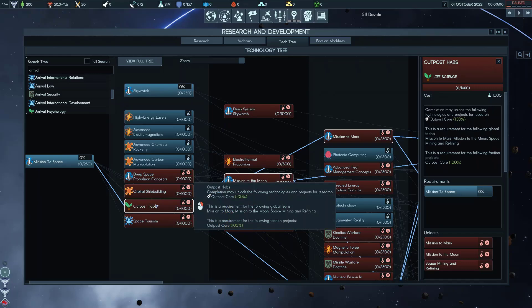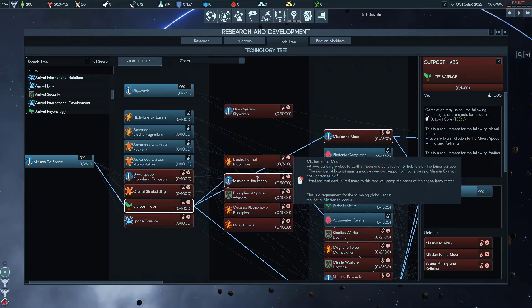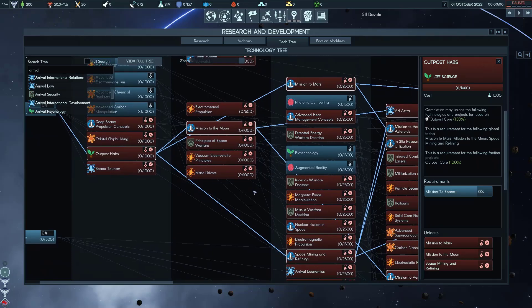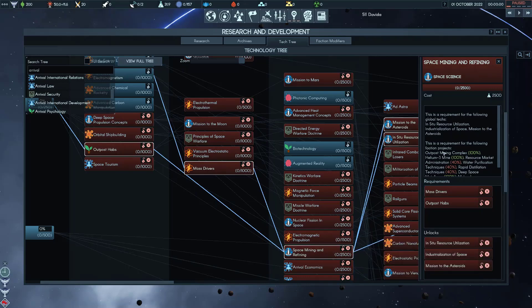Outpost Habs unlocks a project called Outpost Core — you have to do that as well, otherwise you can't build an outpost. Now besides just being able to send a single outpost there, you want to actually be able to mine the resource sites on the Moon or Mars. In order to do that, you need a few additional global techs. There is Space Mining and Refining — 2500 Space Science — which unlocks the Outpost Mining Complex. That's what mines your resources for you.